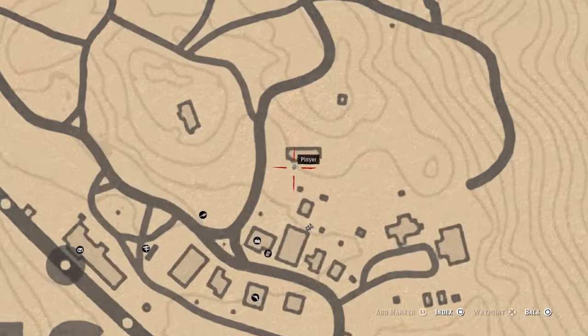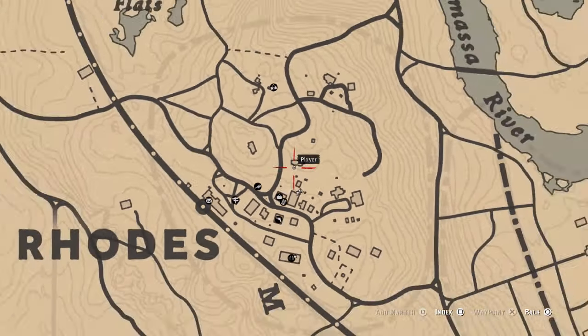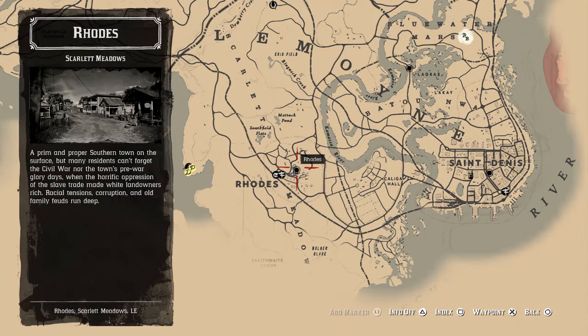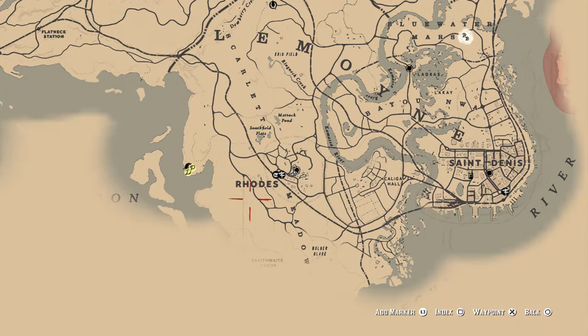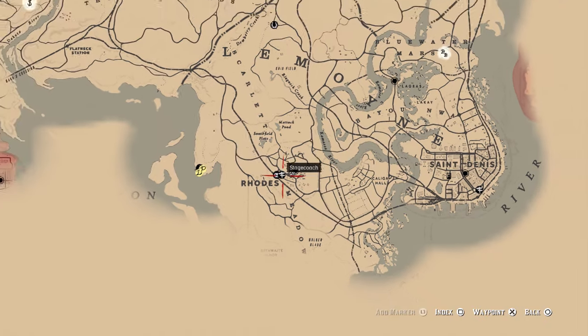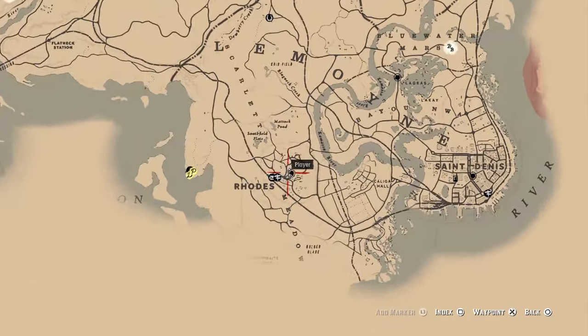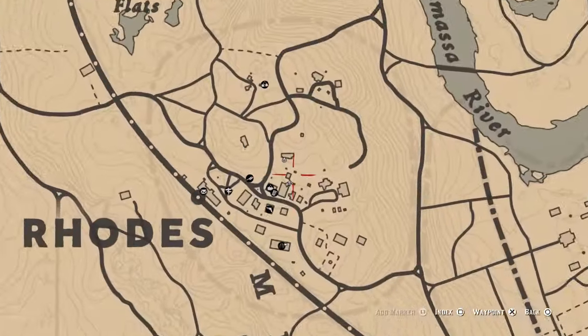So let me zoom in here. This is exactly where we are. Is it Rhodes? I can't remember what it's called, so if we zoom out it'll tell us what the place is called. Rhodes, yeah. It says right there on the map as well, doesn't it. So we're in Rhodes here and I'll zoom out all the way so you can see where we are on the map, and you want to zoom right in on Rhodes.